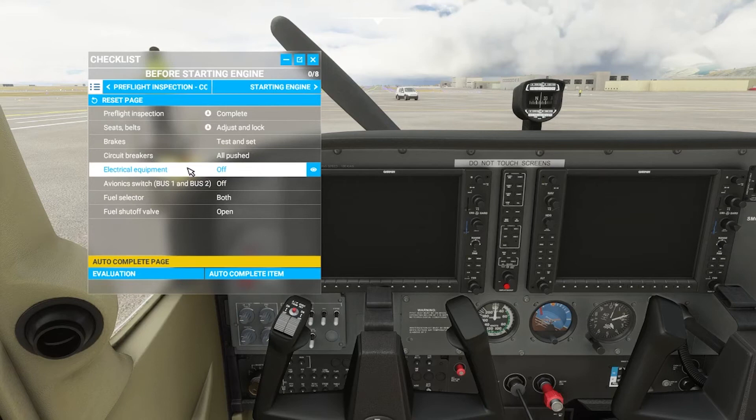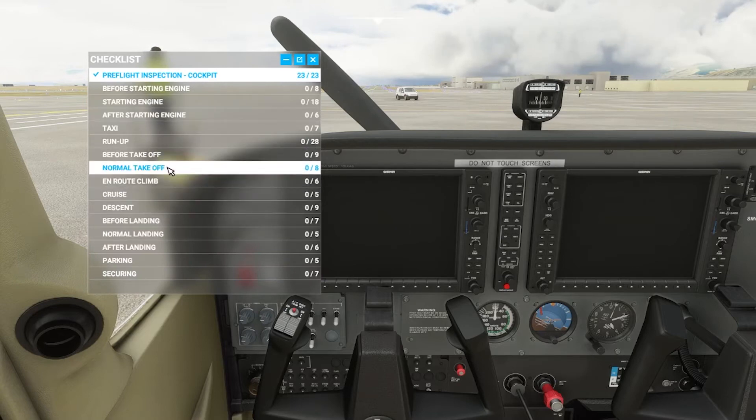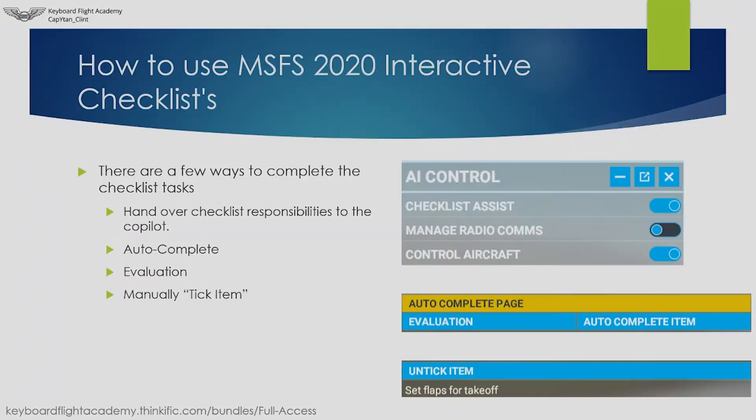Once you're in a particular page and you want to go back to the glossary, you just have to come up to this button right here, click it, and it will bring you back to the glossary. And like we mentioned before, you can click on any page here. There are a few different ways that you can complete each item on the checklist: one is to hand over the checklist responsibilities to the copilot, another is the autocomplete function, and also the evaluation and the tick item function. We'll go over each one of those.